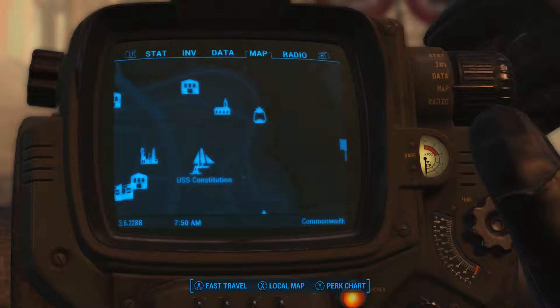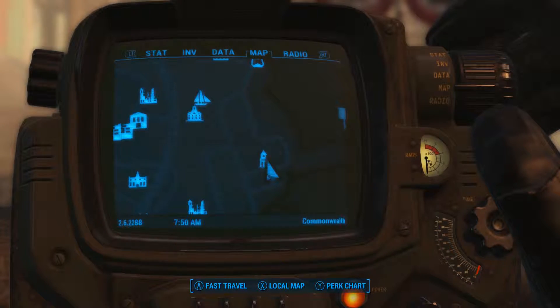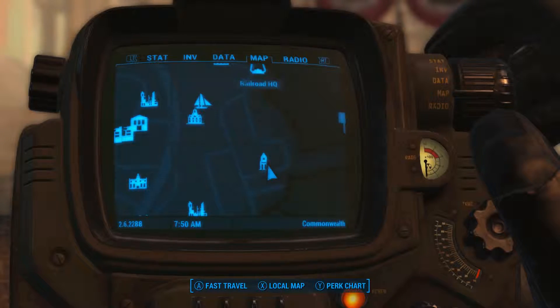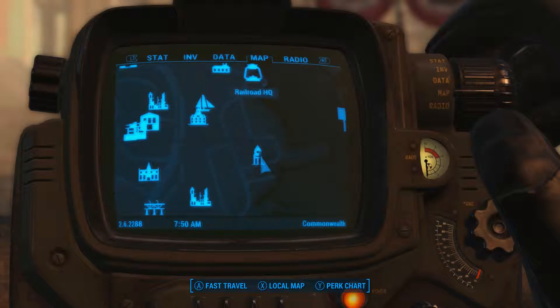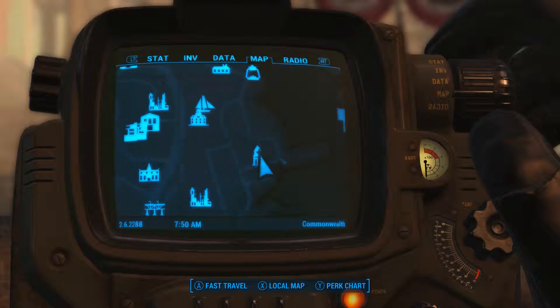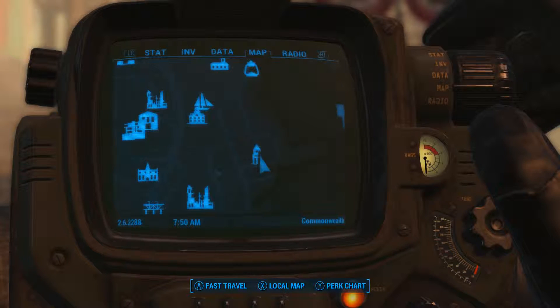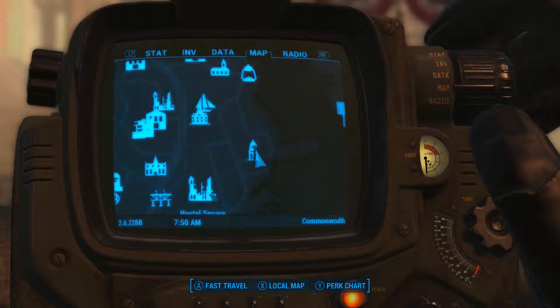Back here on Fallout 4 — today I wanted to show you how to locate the best power armor in the game. This power armor is the X01, and it is located south of the railroad headquarters, to the right of the map.